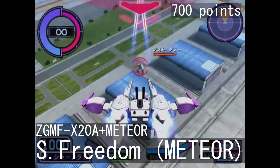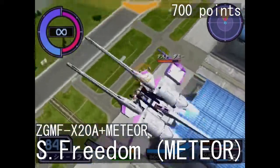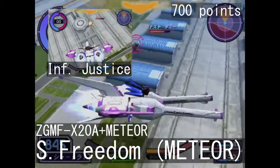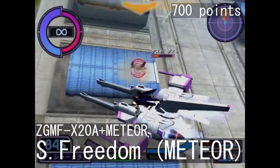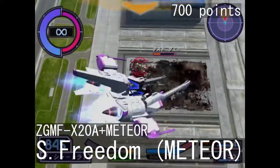Meteor variants of Justice, Freedom, Infinite Justice, and Strike Freedom are more or less the same unit when it comes to its moveset. The single difference between them are the charge attacks, but all of those are just a wall of beam attacks in a single direction. These can also hold their own in terms of melee, though the turning speed is very slow, which does partially hinder their usefulness.